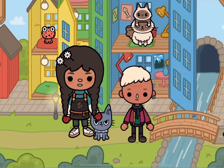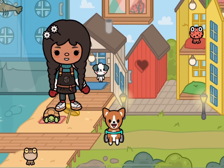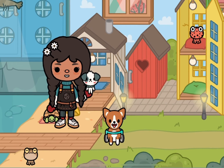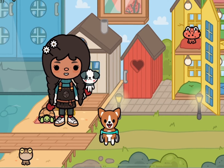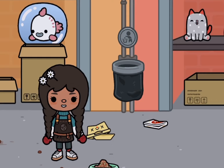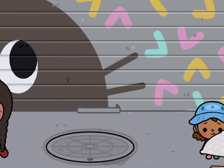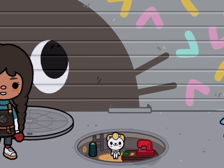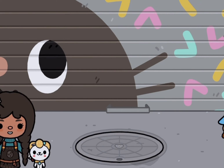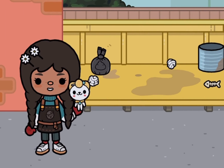So the next Crumpet is all the way down here, and you can open this. And then you find this dog Crumpet. So let's go to the next location. So the next Crumpet is actually free — it's down here. And this sewing Crumpet. So let's go to the next location.